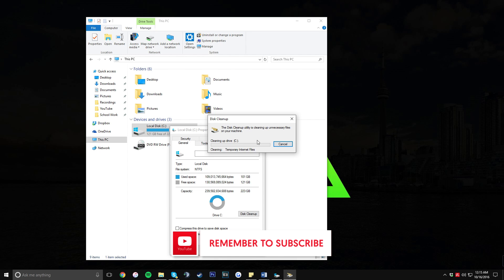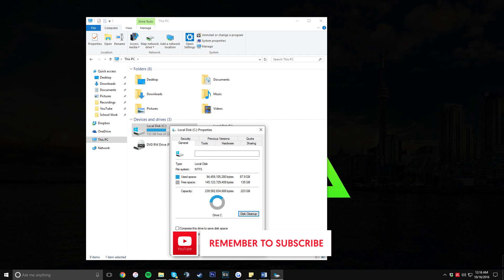Trust me — these are files you're not really going to need because they're in places you wouldn't actually keep them: basically your Recycle Bin, your temporary files, and stuff like that. Once you've given it a few minutes to delete everything that was wasting space on your hard drive, click on the Tools tab.